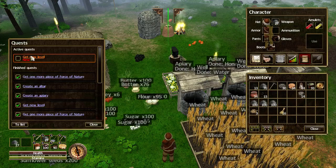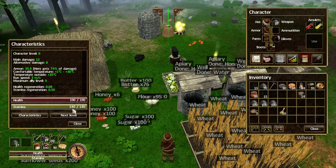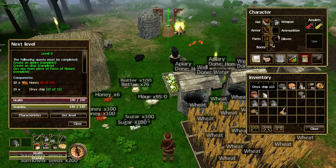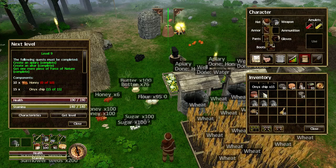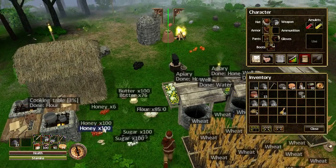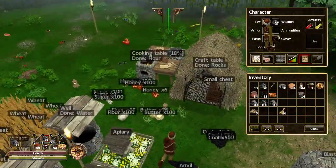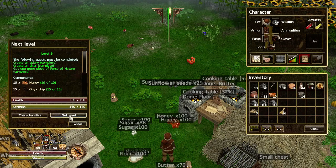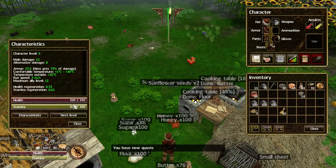If we go to the quests, you'll see that I need to get the new level - that's the latest quest. Getting level 9: if I click next level, I need 15 onyx chips, which I have now got through hunting to the far northwest of my base, as you've been seeing in the last episode. I also need 10 honey, so let's grab some from the apiary. Okay, characteristics, next level - and there we go, level 9! We've got new quests again and access to new items.